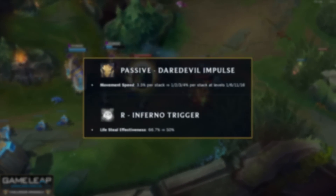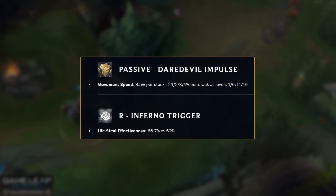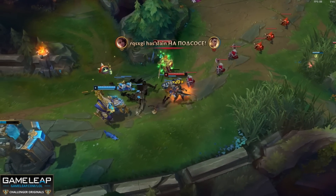Less pentakills are on the cards for Samira in 13.4 because you are getting less lifesteal from your ultimate, and you are losing out on movement speed from your passive until level 16.